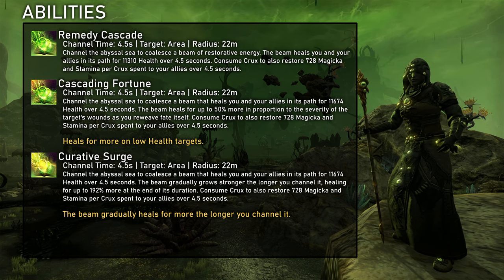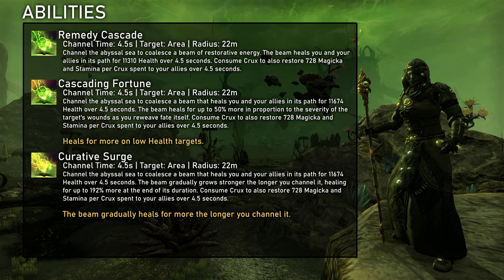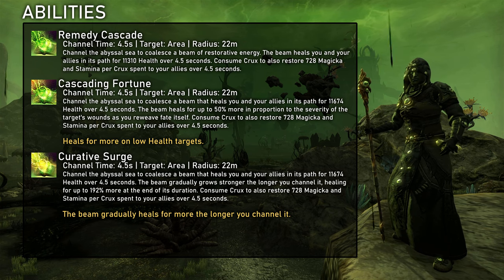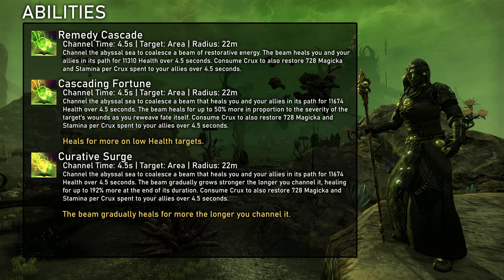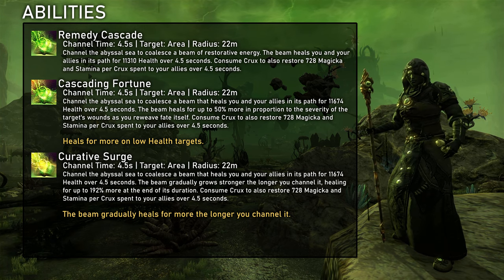Remedy Cascade is an AoE burst heal with a 4.5 second channel time. It's extremely strong and also kind of cost efficient, however it can't really do anything that combat prayer can't do, and with its very long channel time it negatively affects CPM and is just extremely inconvenient in general. The cone is also very narrow. It consumes Crux to restore resources, but that's not overly amazing. All in all I would not use this ability apart from maybe healing checks like the ice tomes in VSS. In terms of morphs, I think Cascading Fortune is generally better, as it generates better effective healing while Creative Surge often just inflates the overhealing.